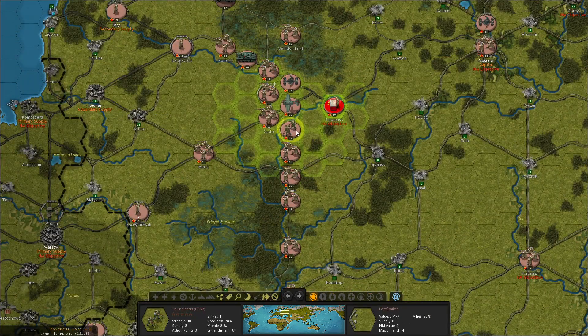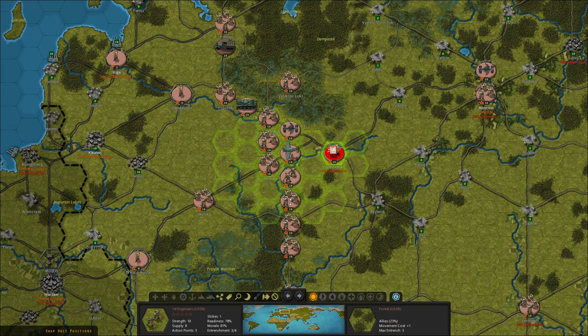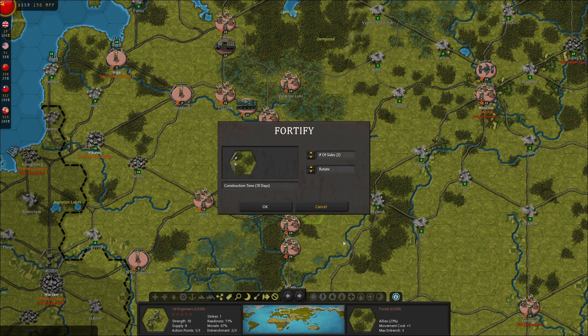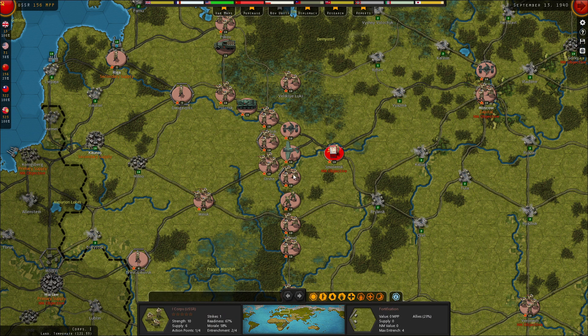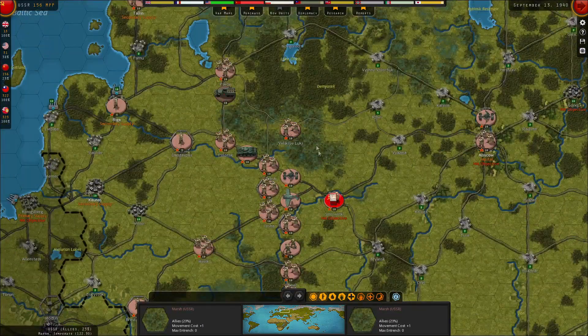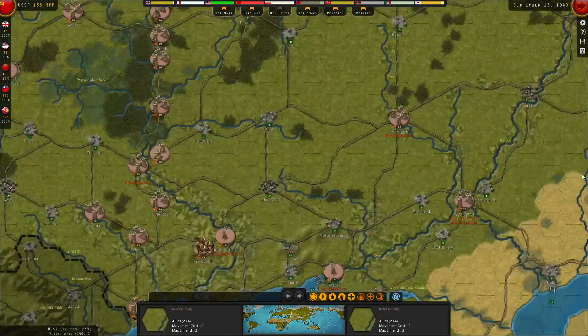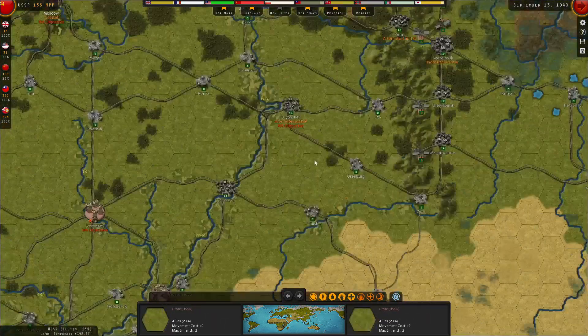We also have the first engineers that have finished the fortifications they were building here, and we could definitely do with having some more along this line. We're going to swap out with the core right here and begin fortifying facing left in this forest - same setup, two sides facing left is all we need, and the first core will take up these entrenchments that have been left behind. I really just want to make sure it's super hard to break through here. If they do break through, I want them to come through a very specific path so I can hopefully collapse around them, or at least neuter their offensive capabilities. I want the path to Moscow to be long and hard.